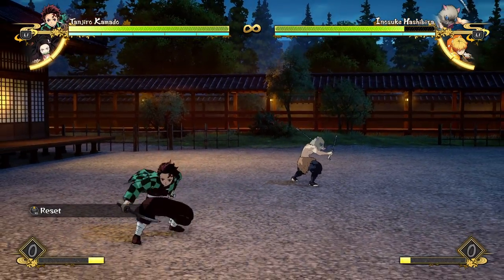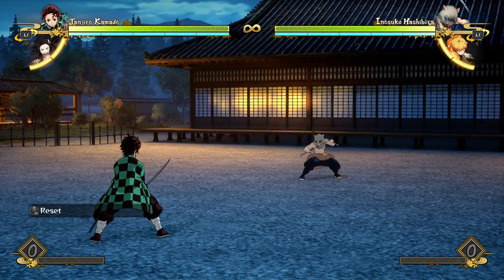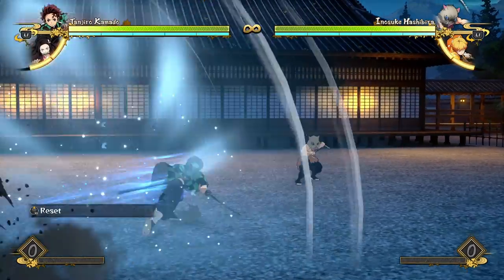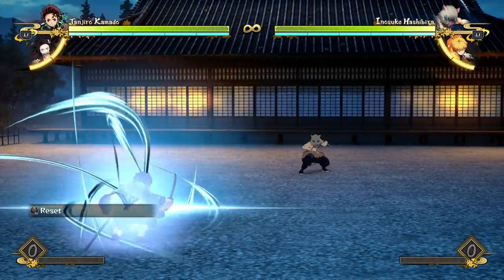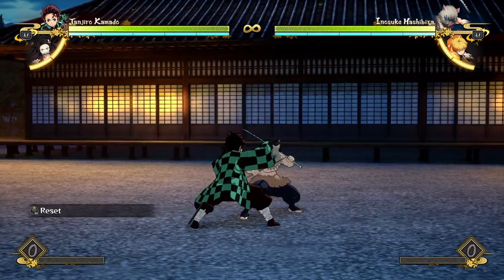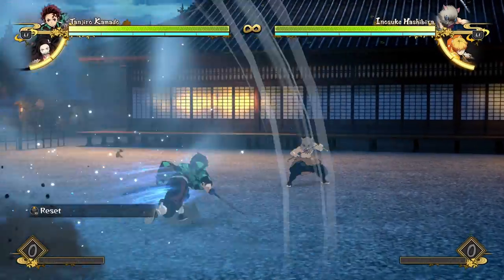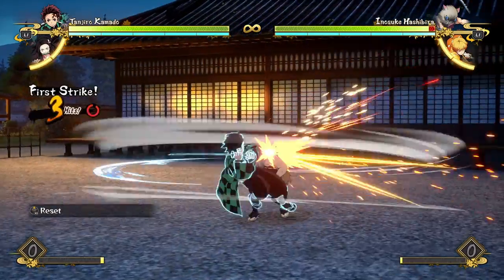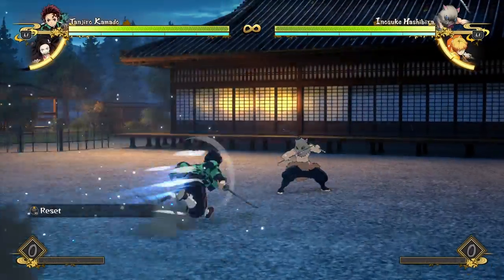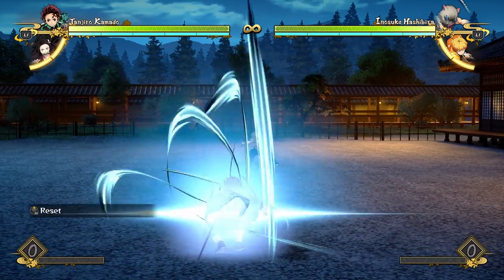Even though you can counter a dash with a parry or armored attack, the dasher has so many options to beat those. A lot of the time when I dash in I like to just dash and then go for buttons — it makes it a lot safer because I'm just in on the opponent in a guarding state with a lot of options. I can push the opponent away, go for a DP, start attacking, go for a grab, throw out an armor attack, or get out of there if they're charging something. It's really powerful.